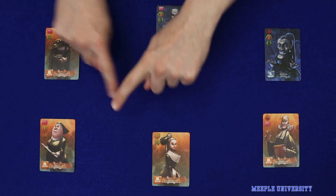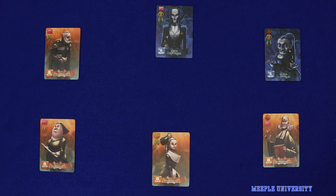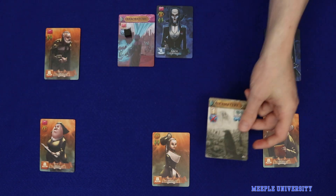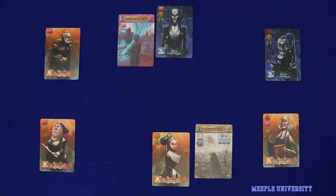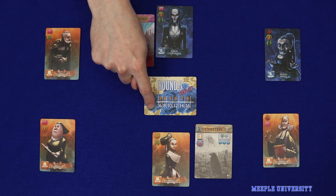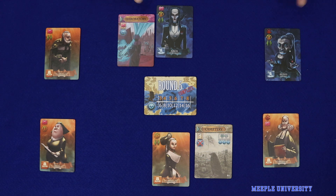The players are divided into two hidden role teams: the Witches and the Puritans. The Witches will attempt to spread despair throughout the village by playing cards showing the despair icon, while the Puritans will attempt to find the Witches and remove despair by whatever means possible. At the end of the game, if the village collectively meets the minimum threshold for despair, which depends on your player count, then the Witch player with the highest personal score wins. If Puritans can keep despair low, then the Puritan with the highest personal score wins.